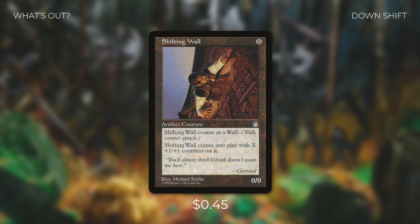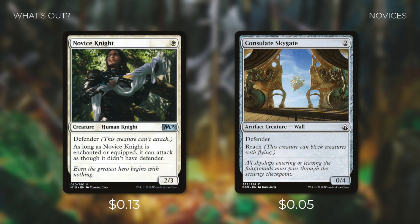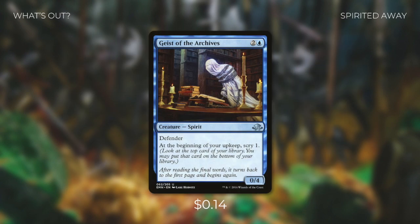Next, we're taking out a couple of defenders that can gain us life. Pride Guardian is a 0/3 defender that gains us 3 life when it blocks, and Jaddi Offshoot is a 0/3 defender with Landfall — when a land enters the battlefield under your control, you gain 1 life. Neither of these are bad cards, but Perimeter Captain just does a better job at gaining us life. We're also taking out Novice Knight and Consulate Skygate, which are fine options at normal budget but easily replaced at a higher budget. Next to go is Geist of the Archives, a 0/4 defender that Scrys 1 at the beginning of your upkeep — a decent effect, but a small body for its mana cost, and we've got better ways to provide card advantage with our upgrades.